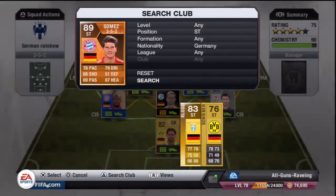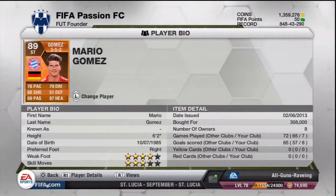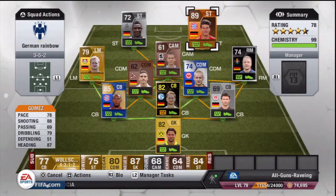Moving on to the final player, we have Man of the Match Mario Gomez. He's got 78 pace, 88 shooting, 69 passing, 79 dribbling and 87 heading - very nice stats. 4-star weak foot, 3-star skills. Paid 308k for him. He's an incredible player - great ability, great runs, great finish, though a bit lacking in pace. I wouldn't really recommend buying him as his normal card does just as good a job. Thank you for watching guys - leave feedback, drop a like and subscribe!